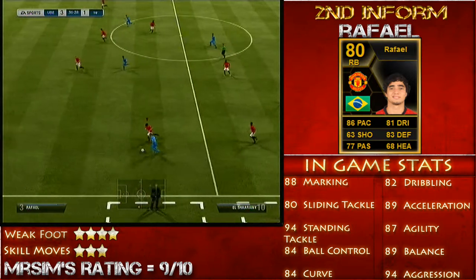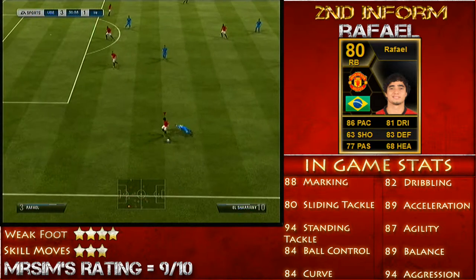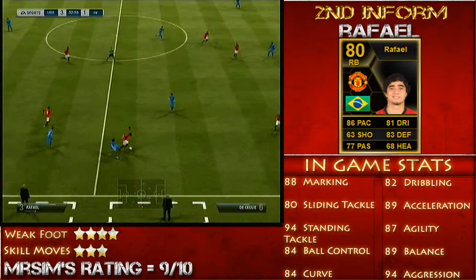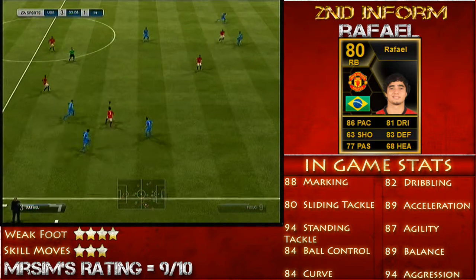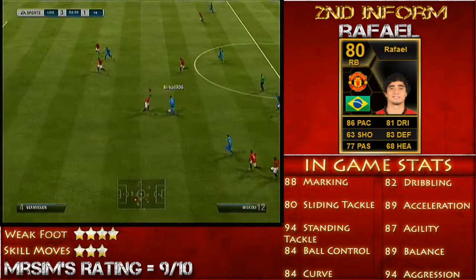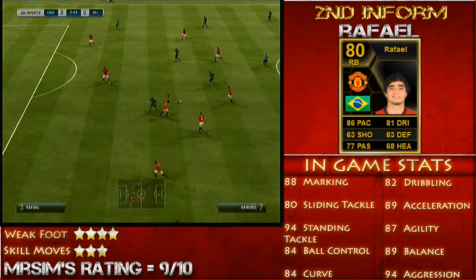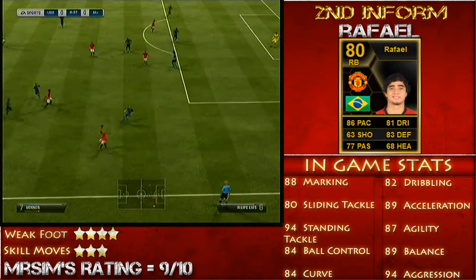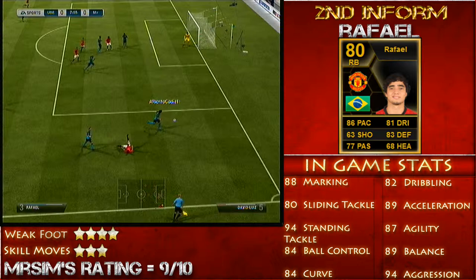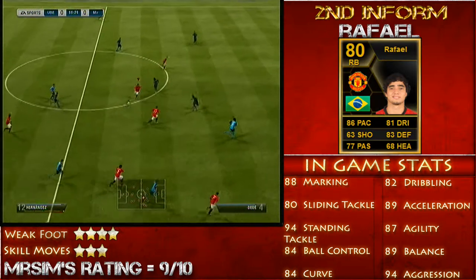Apart from that he is absolutely brilliant, and I would definitely recommend getting this player to anyone who wants a decent right back in a Premier League or Brazilian team. I paid about 51k and sold him for 53k. He can only be played as a right back or right wing back — as a right wing back he is a little bit cheaper. Depending on the formation — 4-1-2-1-2, 4-4-1-1, 3-5-2, etc. — the cost will vary; 4-1-2-1-2 is probably going to cost you the most. But I would definitely recommend getting him.